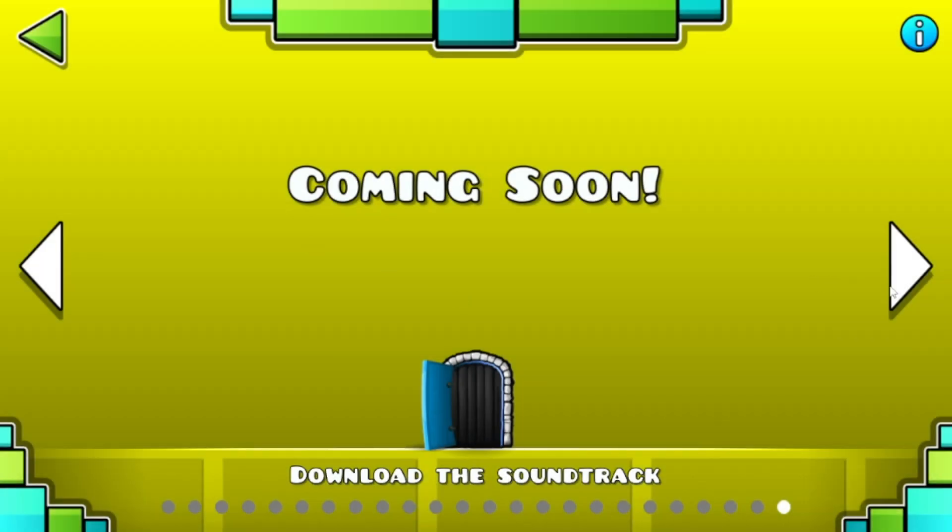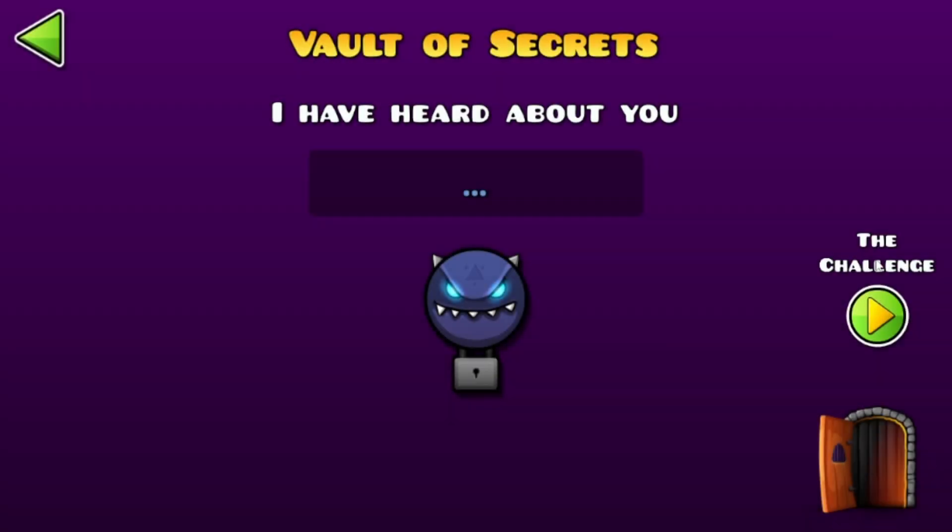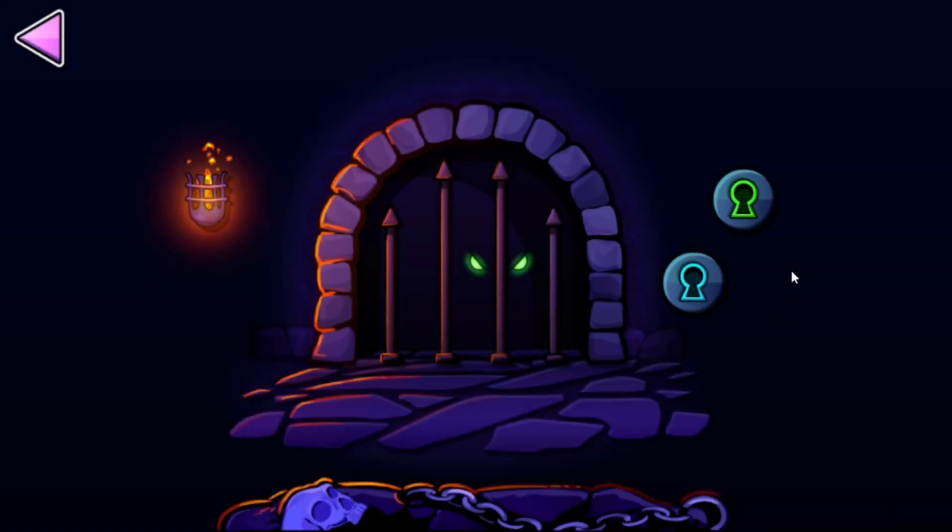There will be a chest down here, and you can go back, go down here, and click on the key — and that's how you get it.